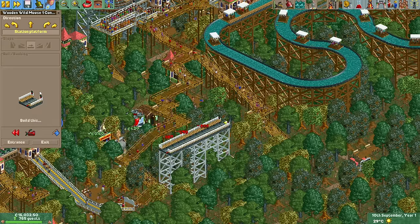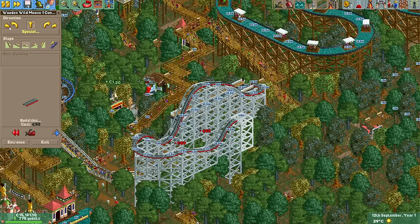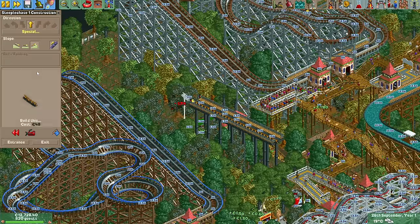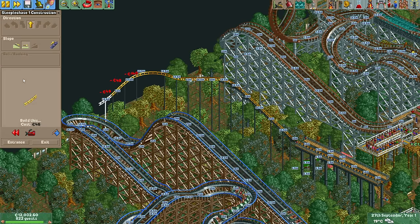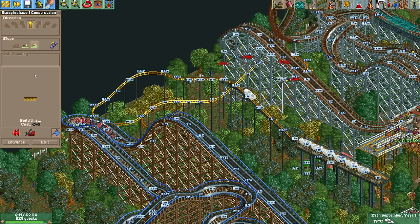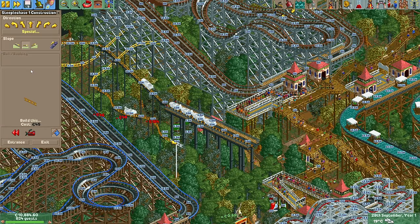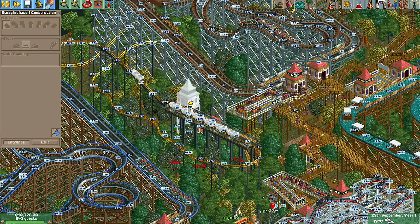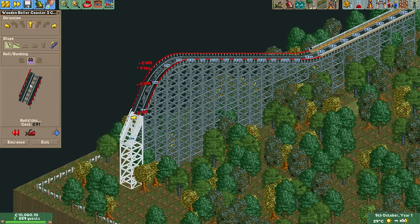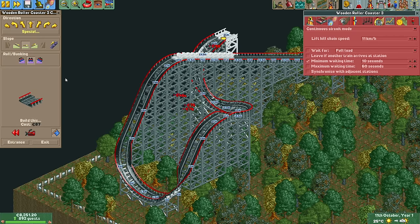A little while later we unlock our fifth coaster type, the wooden wild mouse. This is always a great pleasure to build with and this time is no different. The low support limit is a tad restrictive here but it's still manageable. Immediately after we unlock the sixth and final coaster type, the steeplechase. The steeplechase is a terrible coaster type — it's essentially just a slightly better mini suspended coaster, which is the worst coaster type in the game. It is still a roller coaster though, so it's a decent ride by default. Just before the end of year one I decided I wanted a proper intense coaster, so it's time for a big wooden coaster with some vertical loops.